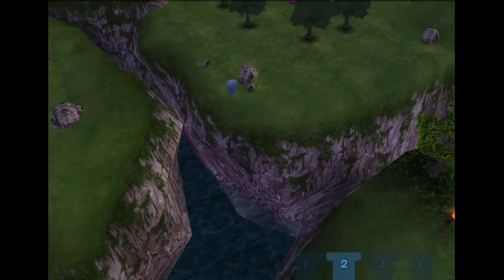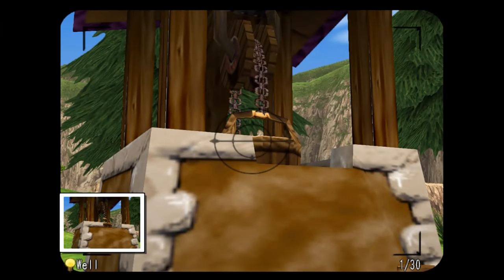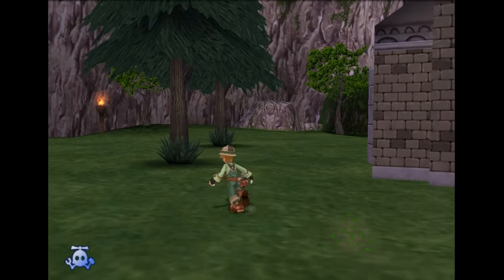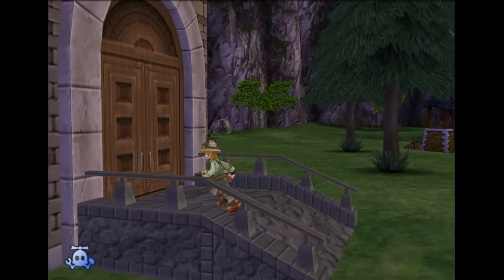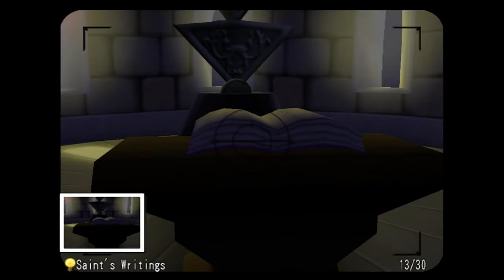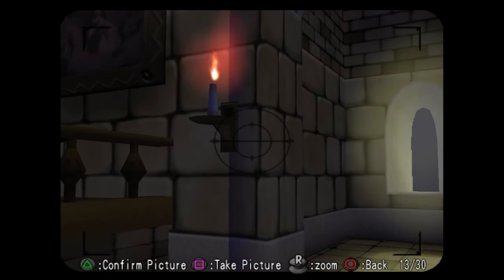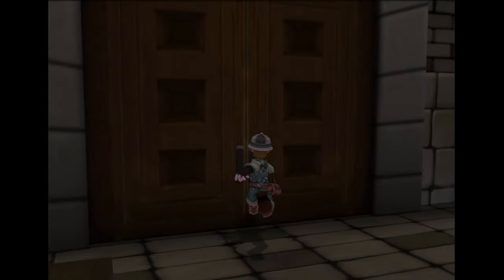Now we're going to go on over to the church. We're going to get a photo of the well. Here's a photo of stained glass, although you should have gotten that in Chapter 1 already. We can also get a photo of the holy emblem up there. We're going to get a picture of this book — it's called Saint's Writings. You can also get the holy emblem right here. There's one more photo in here: this painting right here, it's called the fresco painting. And there's also one right there. So that's everything in here.